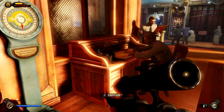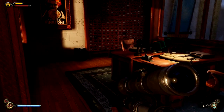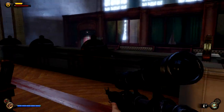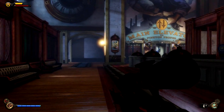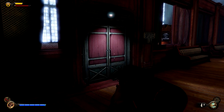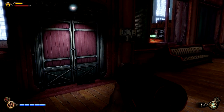There are some tables in here that you guys can loot. Run over here a little bit and you're going to see this employees-only cubicle center. There's going to be a lockpick on the door right there, and you're going to tell Elizabeth to pick the lock for you.